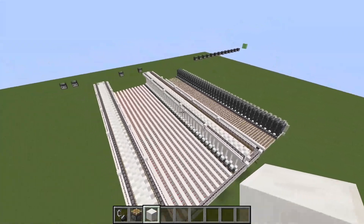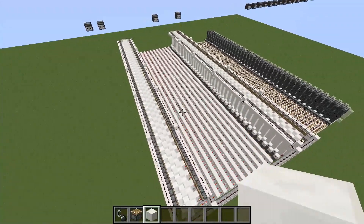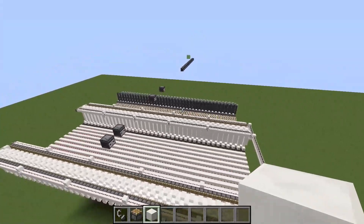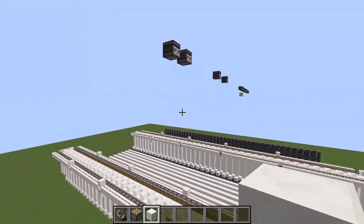Let's continue with some general information about the missile defense system and how to use it. This missile defense system will work with all missiles — missiles of all speeds — except for missiles that have variable speeds or missiles that fly diagonal.